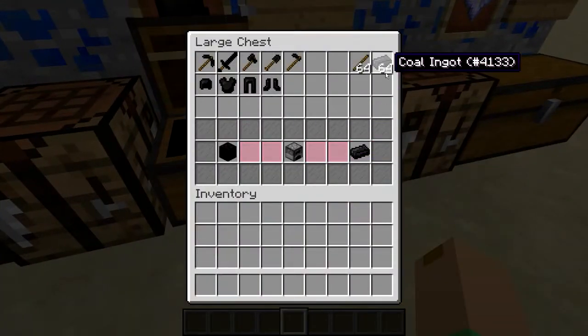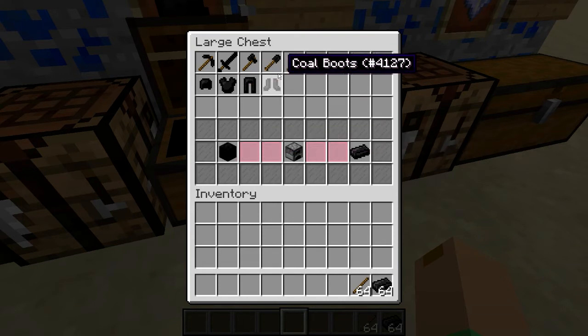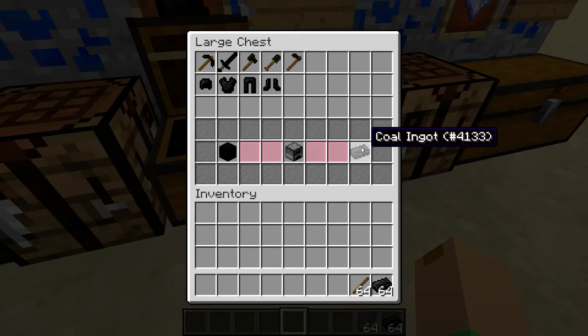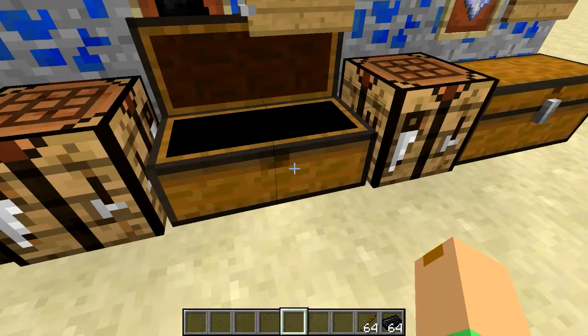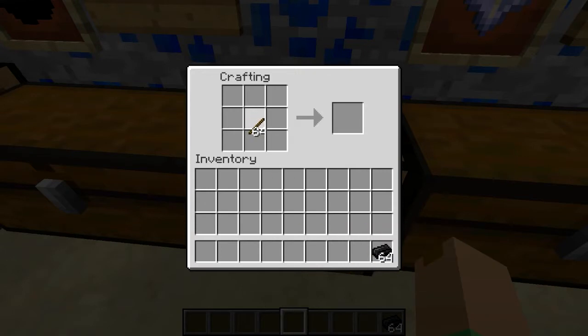Now let's move on to coal. Coal ingots can be obtained by putting blocks of coal in a furnace and cooking them to get coal ingots. I'll speed up the crafting process.